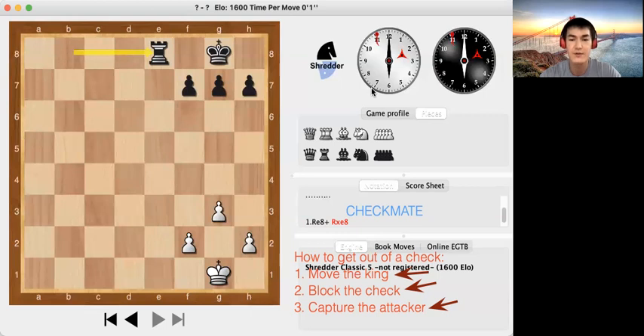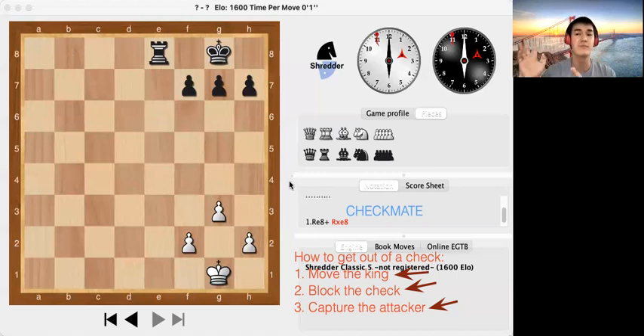For this week's homework we are going to be doing some checkmate positions. There's also something important to mention: a king cannot do a check on another king. A king can try to attack and capture other pieces, but it cannot put the opponent's king in check.